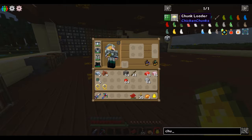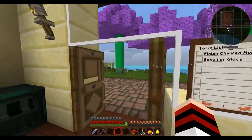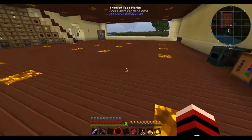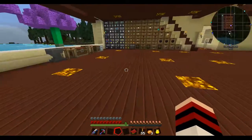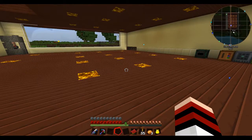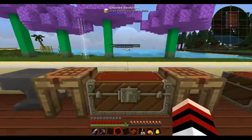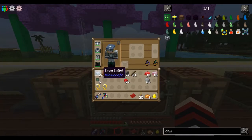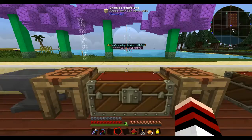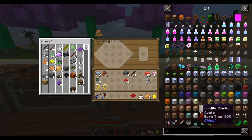I added the Chicken Chunks mod. I added chunk loaders because the chunks for the chickens are over there, but I'm not going to build them yet. There's another reason too — once I get this set up in the future, I need to be able to chunk load it. But first, let's make a way to fly real quick.